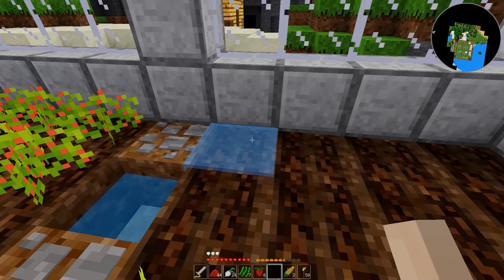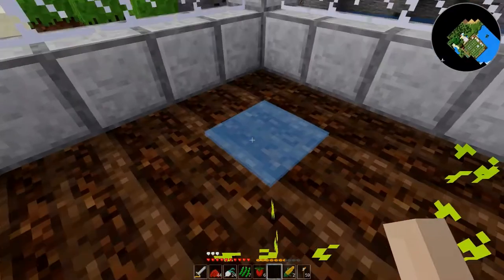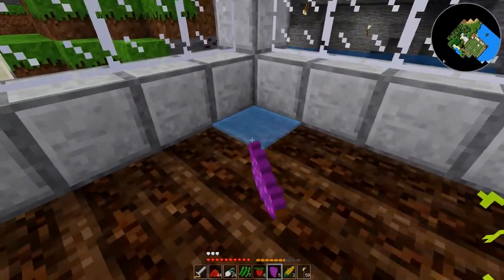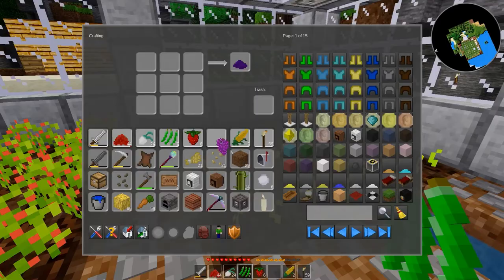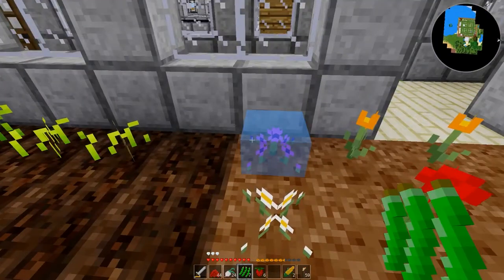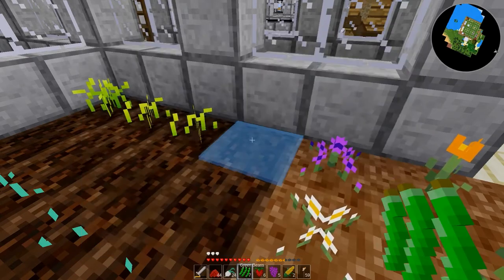I think something happened but I honestly don't know what. My grapes are all gone, but there's nothing here. Oh wait — I can make dye out of grapes. Thanks, but no thanks — I really want to plant them. Did they plant? No, they're probably sitting in the crafting grid. I don't get it. And I can't plant these green beans either — stay out of the crafting grid. And those can be turned into green dye. Very interesting.